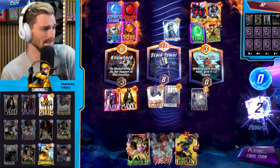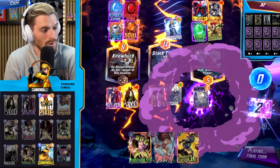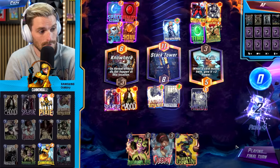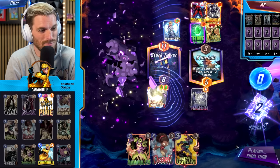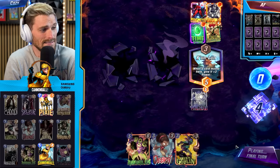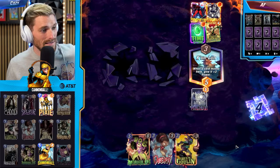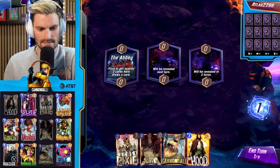If we had Cannonball we would've killed the Magneto, though we probably still would have lost without another play. Regardless, Galactus just getting a free win — victory! Next match we finally get Pixie showing up. Playing Hood to start, playing for potential Galactus but that's not the main line. We already have Cannonball so it is what it is.